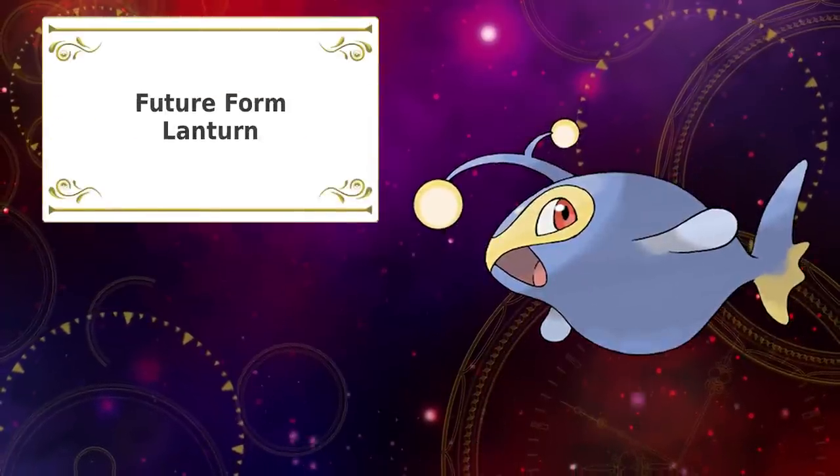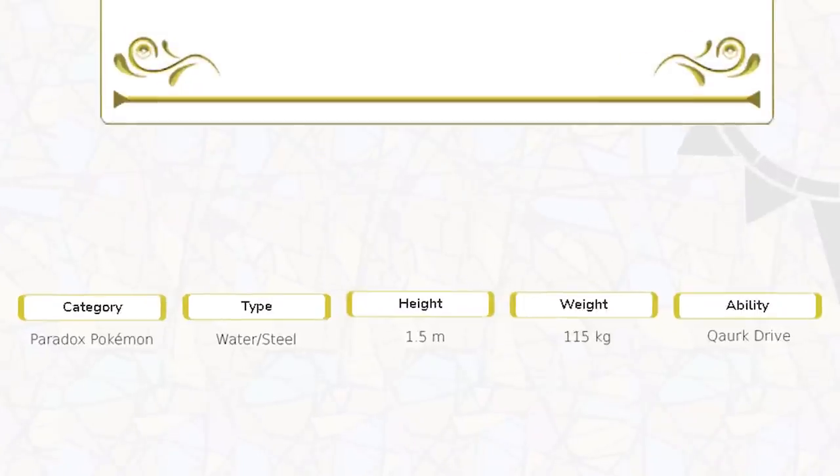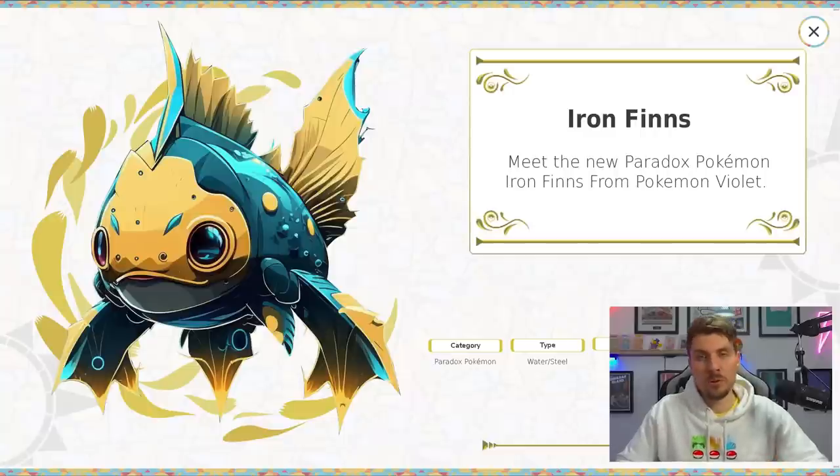Next one is Lanturn, and you know the struggles we had when trying to put inputs in for it — MidJourney did not recognize what a Lanturn was, so we had to play around with it. This is the best we've got: meet the new Paradox Pokémon Iron Fins from Pokémon Violet. It is a Water and Steel type, not the biggest Pokémon at 1.5 meters, with that Quark Drive ability. I do like the design, though I don't know if you would instantly say that is a Paradox Lanturn — probably one of the weaker designs, but with more time we could get it closer to what Lanturn looks like.